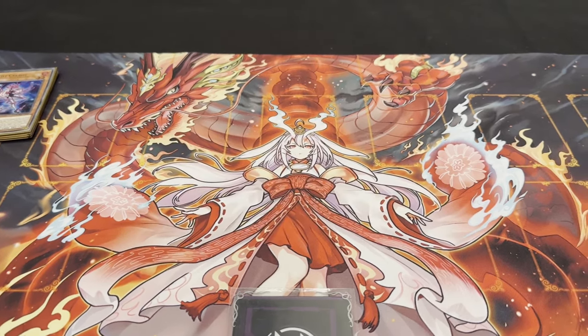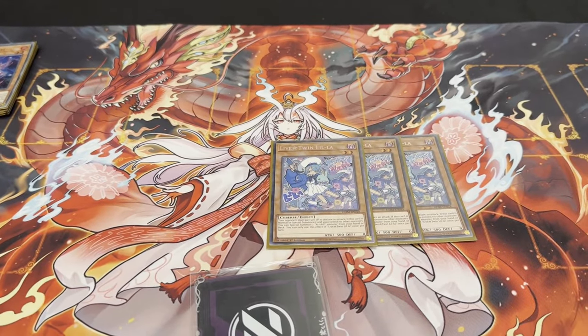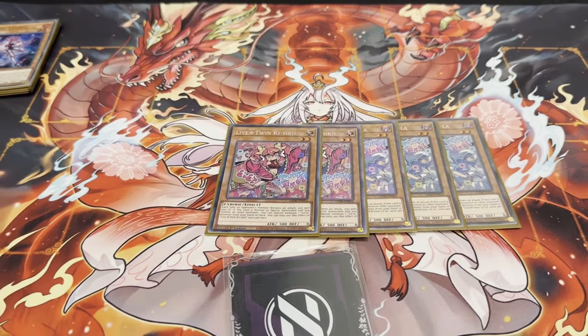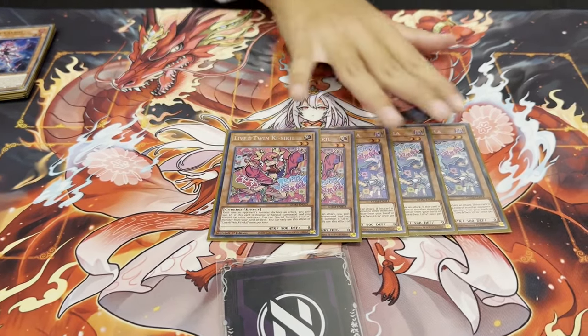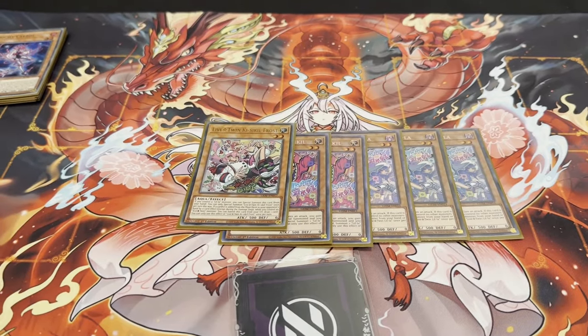For the Live Twins, we've got three Live Twin Lil-la — the better one, because it can summon the Frost. Two Ki-Sikil. You don't summon this one off of this one — you would summon this one. And that's it for the Live Twins.